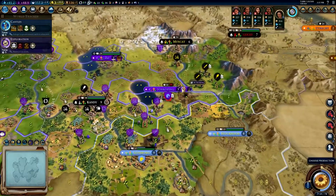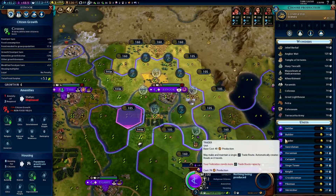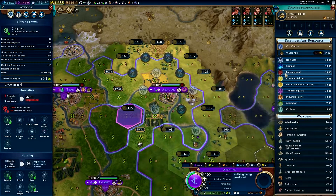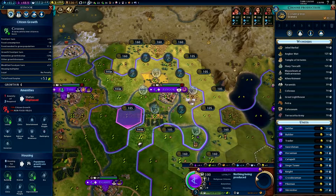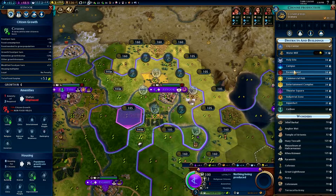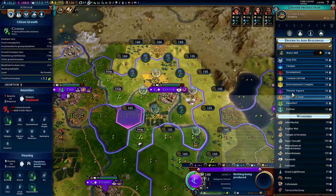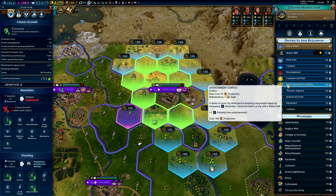Once we sack one of these cities I think we'll be in much better shape — hopefully that's what it's gonna take. We should have gone for the capital first. You just built a granary — water mill for production. Campus, holy site — still need campuses. We're starting to have amenity issues as well. That's not great.